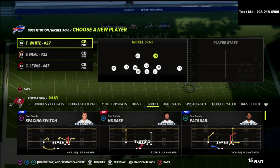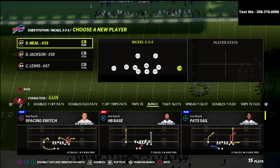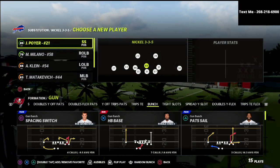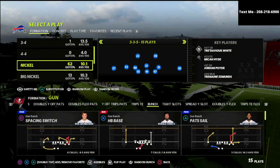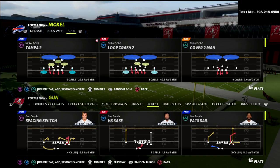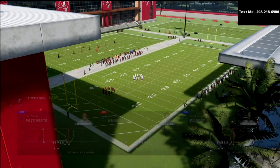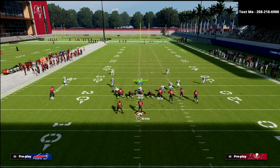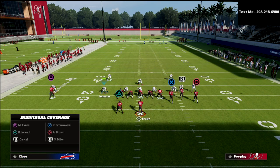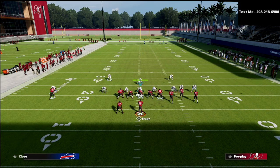Now I've got the safety nickelback package on, I've put safeties at the linebacker positions, and I've got corners everywhere else. I'm going to come out in cover four drop — it doesn't matter which coverage you start in. Now when I audible down to Mike Blitz 3 and try to man this guy up, you're going to see that I can now man him up on anybody on the field. The same thing on the right side — I can man him up on anybody. That is really, really valuable.